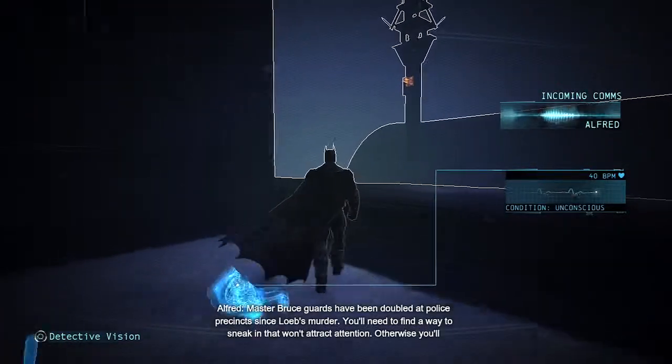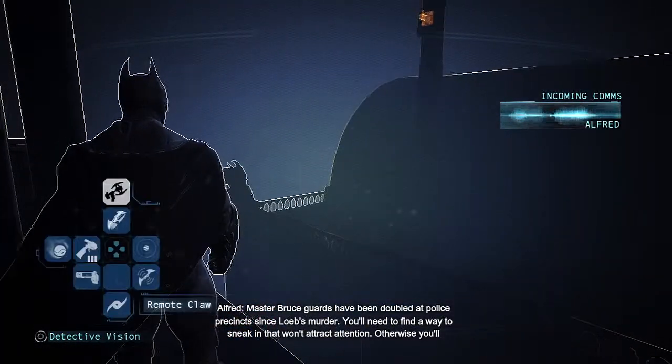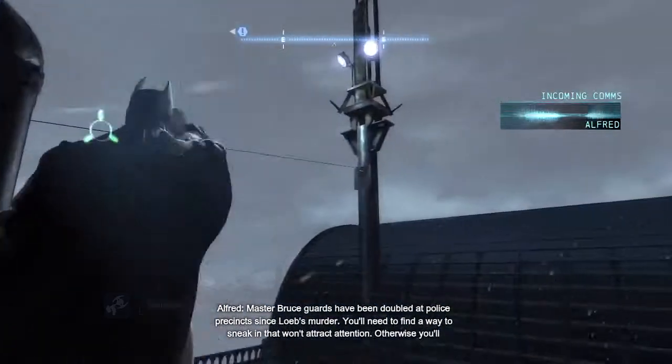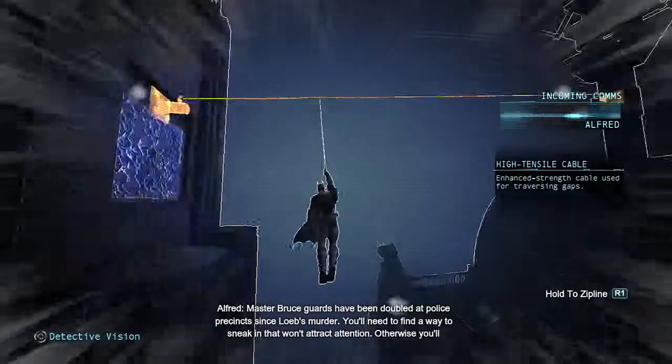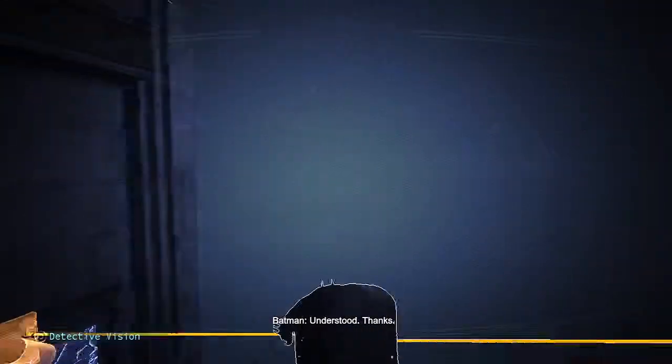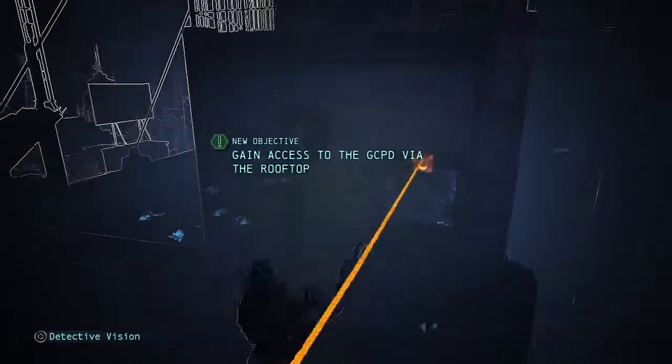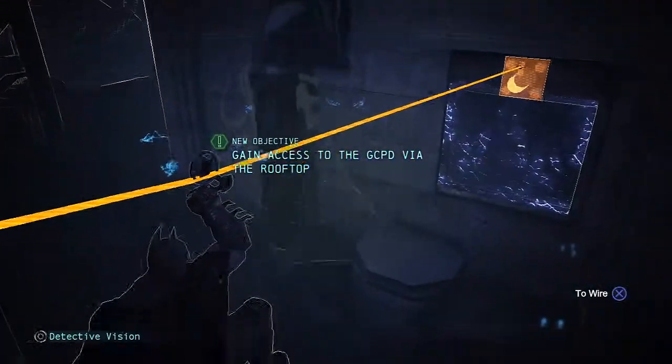Guards have been doubled in police precincts since Loeb's murder. You'll need to find a way to sneak in that won't attract attention, otherwise you'll never make it to the server room. Understood. So we can do this one — zip line and it goes right through. That's where it is.